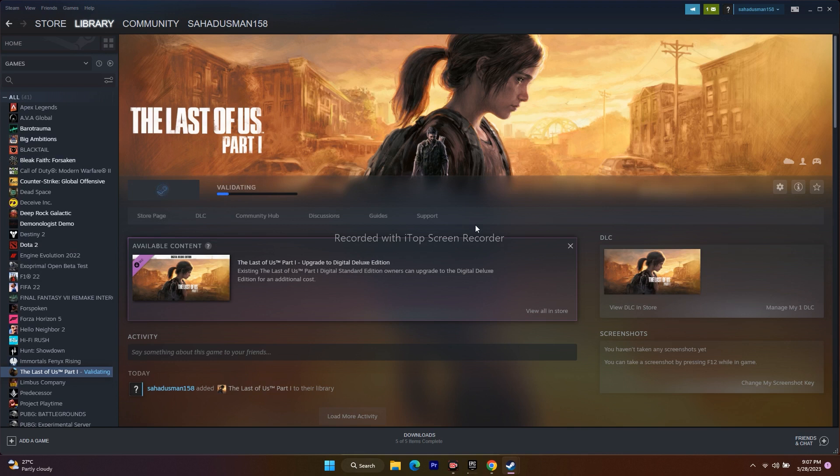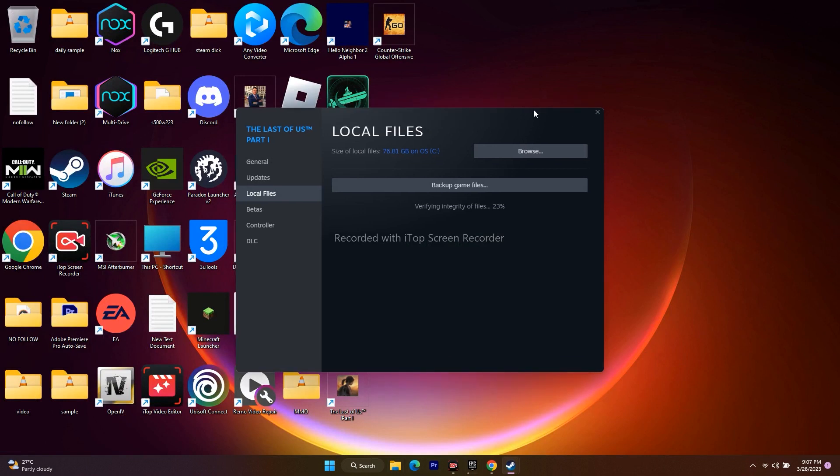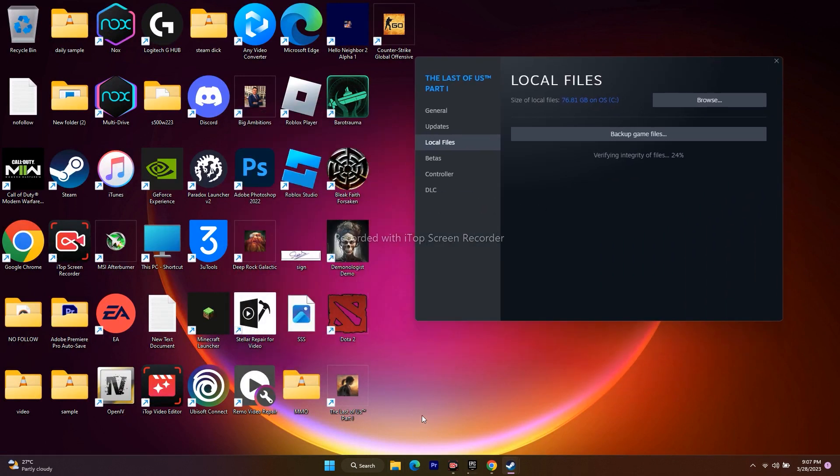The next step is to launch the game from the installation folder instead of Steam. There are two methods: you can navigate to the installation folder from Steam, or you can navigate using File Explorer. I'll show you both methods, since we also need to know how to navigate to the installation folder in some of the upcoming steps.